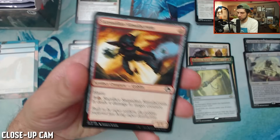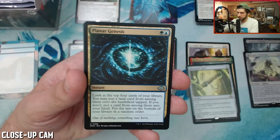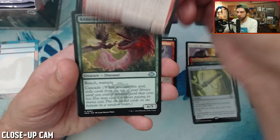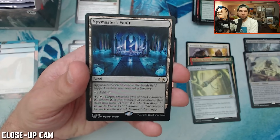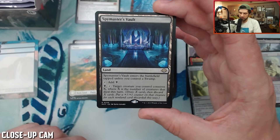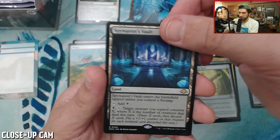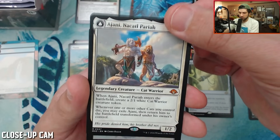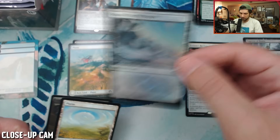Three mythics so far. Let me know in the comments — are you getting a box of this? How do you feel about the new set? Annoyed Altisaur — like to see that. Spymaster's Vault: the cycle of lands is really spicy. For black: tap target creature — its controller connives X, where X is the number of creatures that died this turn. Very strong ability. I'm excited I got one of these — this is on my list. And then we find an Ajani — this is just a straight up cat box going on here.